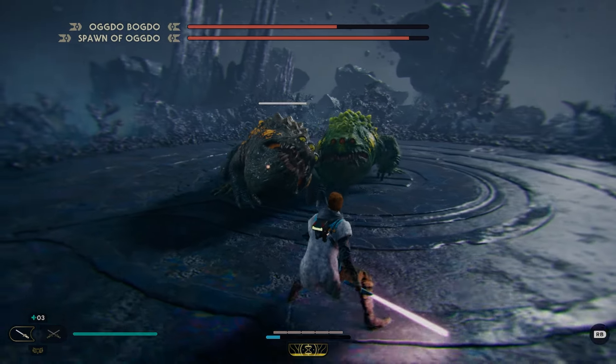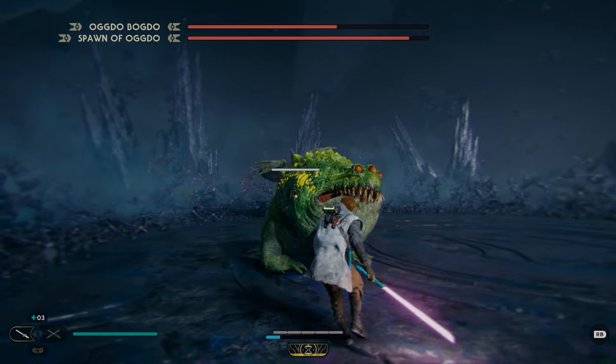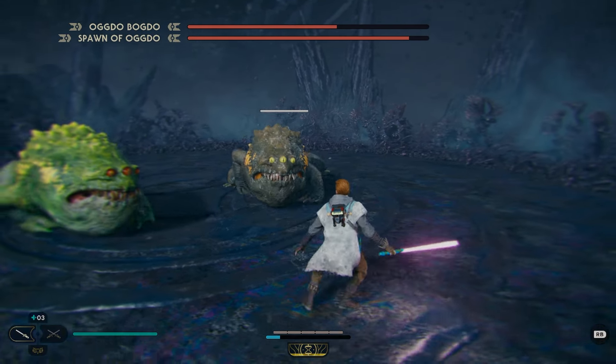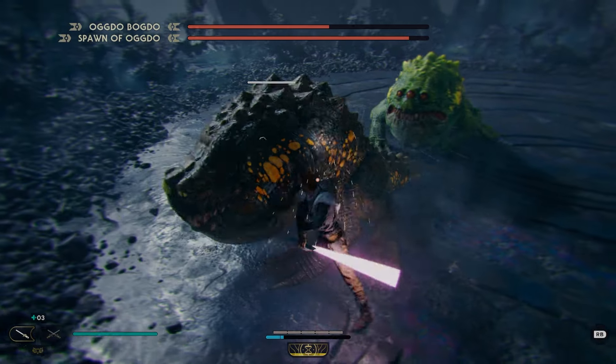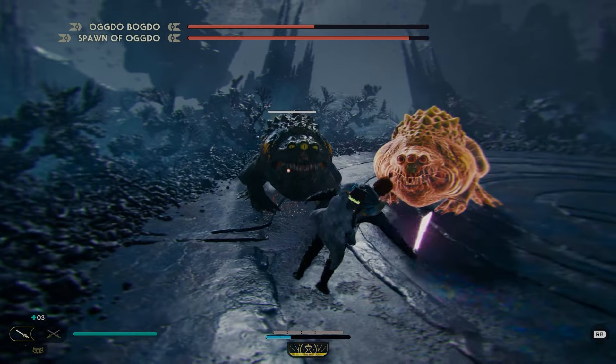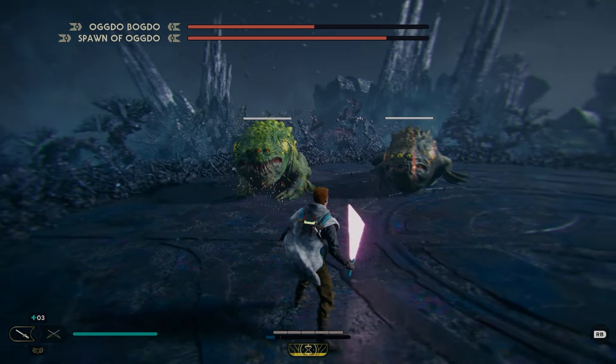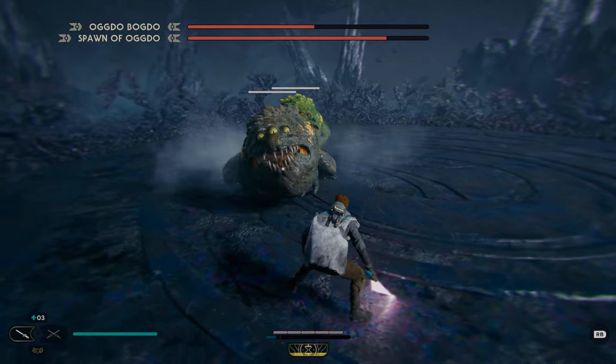Just keeping my distance. One, two bites — go in, and I whiffed on the lightsaber hit so I did not try to get greedy there. Dodge to the right: one, two, three. I got away with one there but he didn't follow it up with another big attack. Do not go for three hits, just go for two.